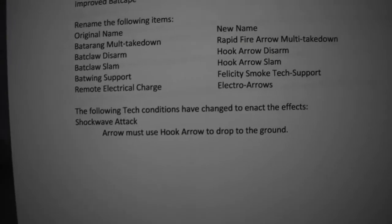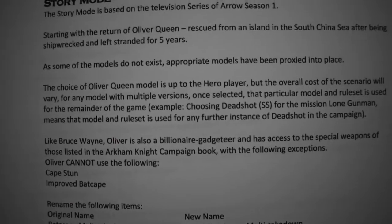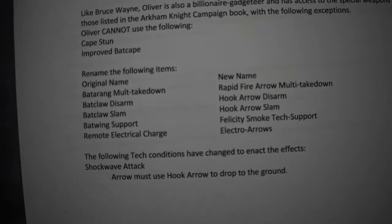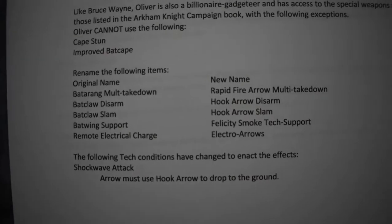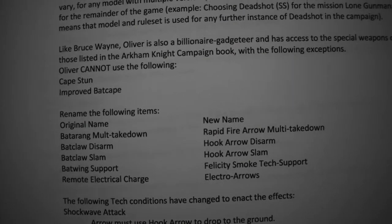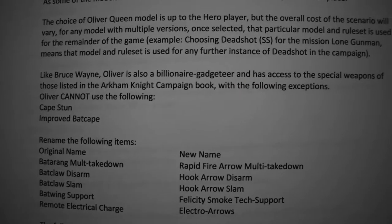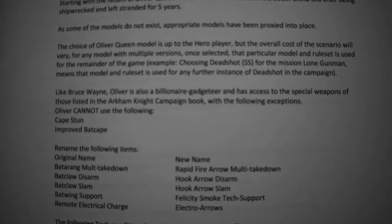There's a little bit of playing around to figure out what's what, but once you've worked out what's in and what's out, the big key thing is that in some instances models don't exist — they're not available, such as the Count Vertigo. A replacement model is found that suits that particular character or intent of character, and some of them are based on Batman villains anyway.